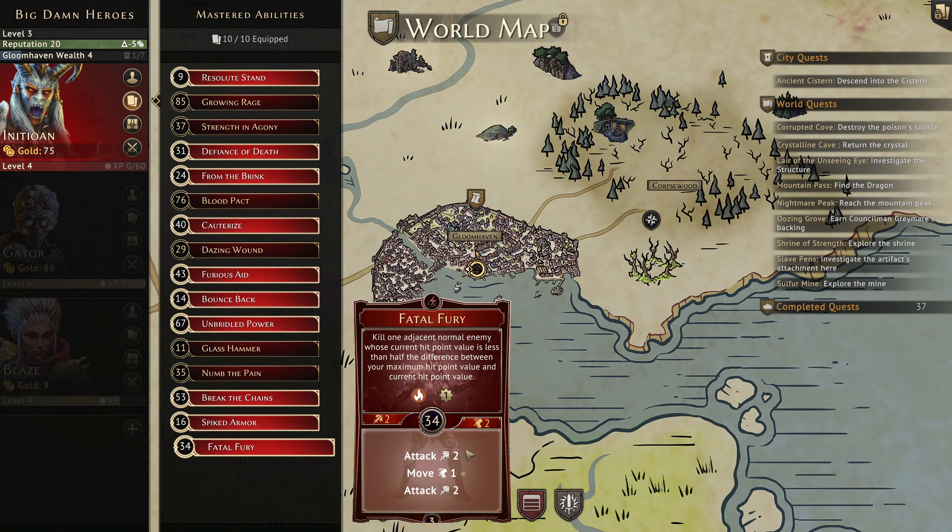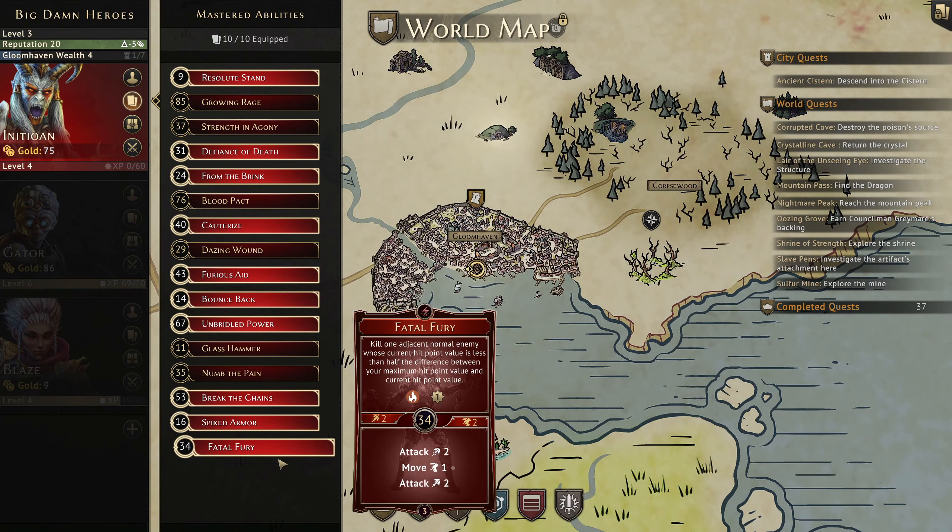Also Fatal Fury. This is basically skirmishing maneuver on the bottom - kill an adjacent normal enemy whose current hit point value is less than half the difference between your maximum and current hit points. So we start at 10 health. If we're on 1 health, the difference is 9. If their health is less than 4.5, we can kill them with Fatal Fury. It's very specific, but it's interesting.